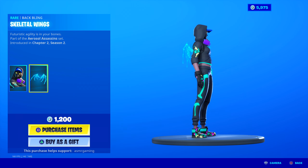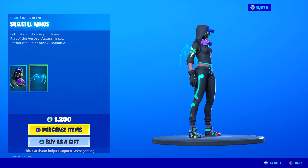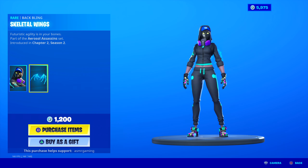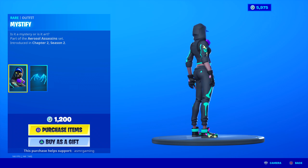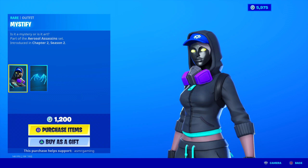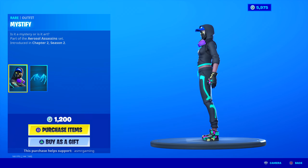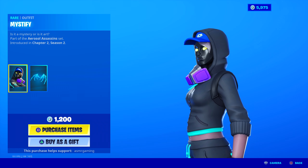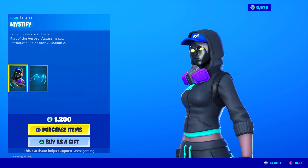Look at that. Also, not sure if you noticed, but look on the side of her legs here — kind of like the Skull Trooper bones, right on her thigh. I wonder if that's like a reference to the Skull Trooper. It says Aerosol Assassin's set, but there seem to be tiny references to the Skull Trooper skin on the legs, like the pants shaped like bones, like the ones you'd find on the Skull Trooper skin.